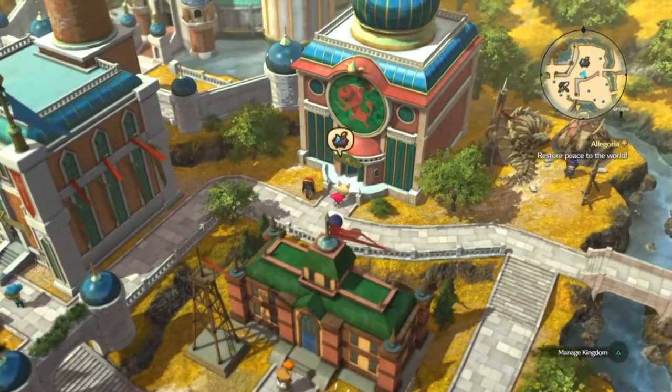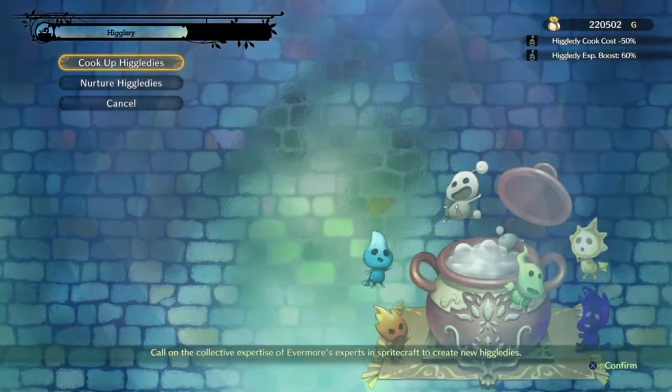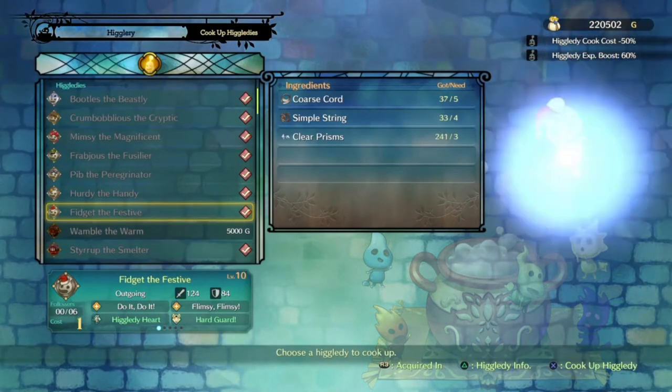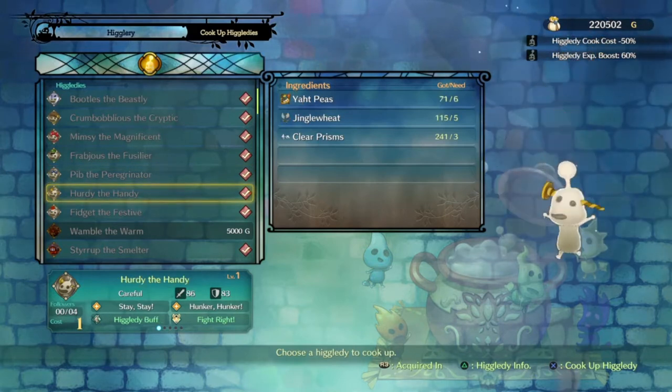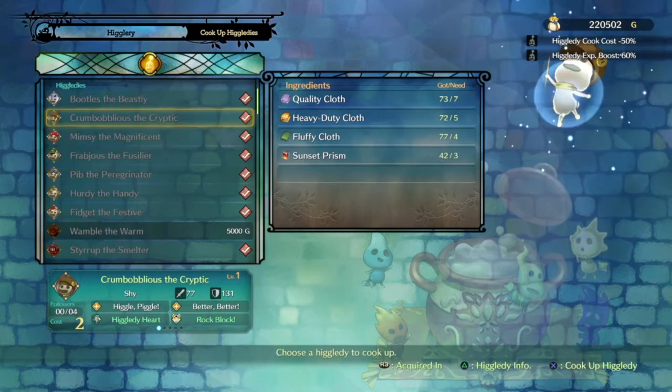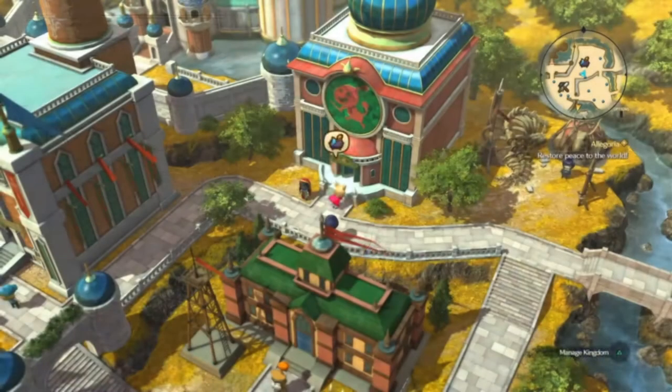So firstly, you want to hit your Higglete house. You want to cook up some Higgleteese — cook up as many as you can. You're looking for at least four white, four yellow, four blue, four purple. I've cooked them up, so let's have a look at the party.